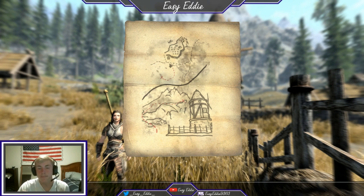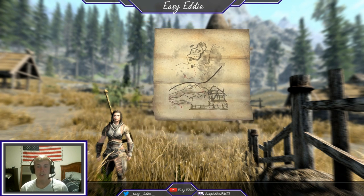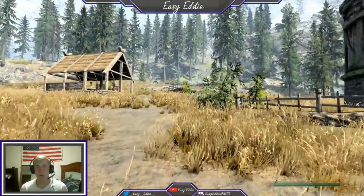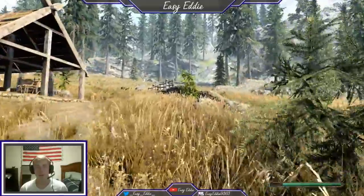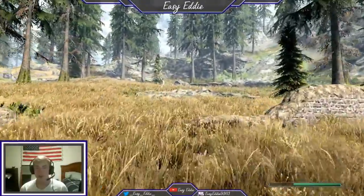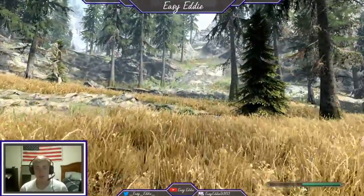Then I came to the windmill logo, which is Pelagia Farm — I'm not entirely sure of the name, but it's a farm. You come to the windmill and then if you look at it, I came to this specific angle so I could see that the chest is to the right behind the windmill.